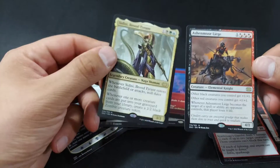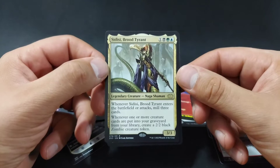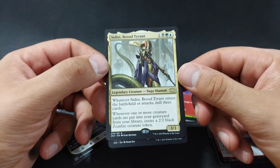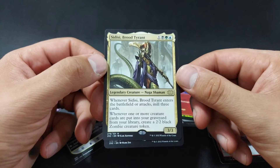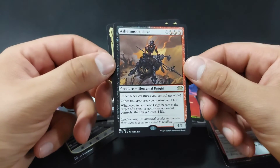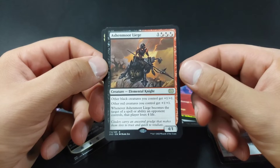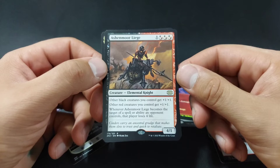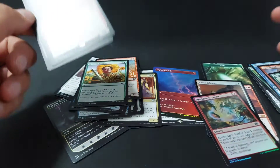We got Sidisi Brood Tyrant - that's a 3/3. When it enters the battlefield or attacks, mill three cards. Whenever one or more creature cards are put into your graveyard from your library, create a 2/2 black zombie creature token. That's pretty good. Then Eshenmore Lege - other black creatures you control get plus one, plus one; other red creatures you control get plus one, plus one. Whenever this becomes the target of a spell or ability an opponent controls, that player loses 4 life. Not bad.